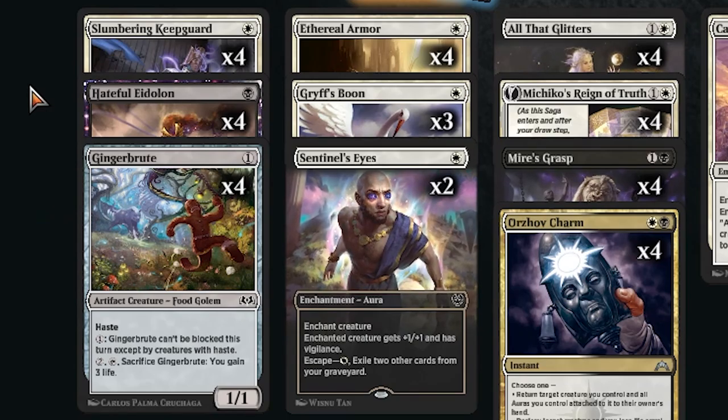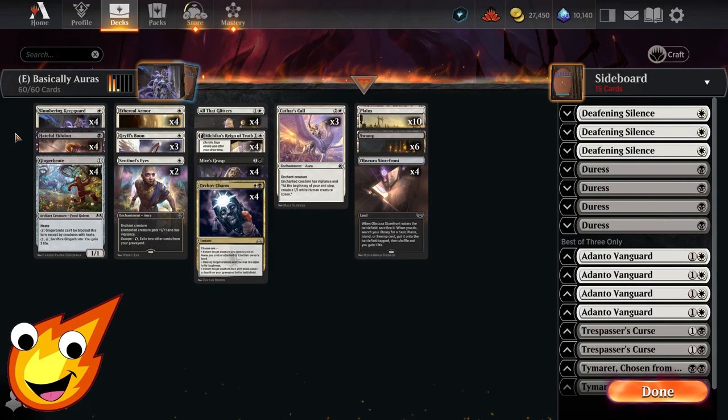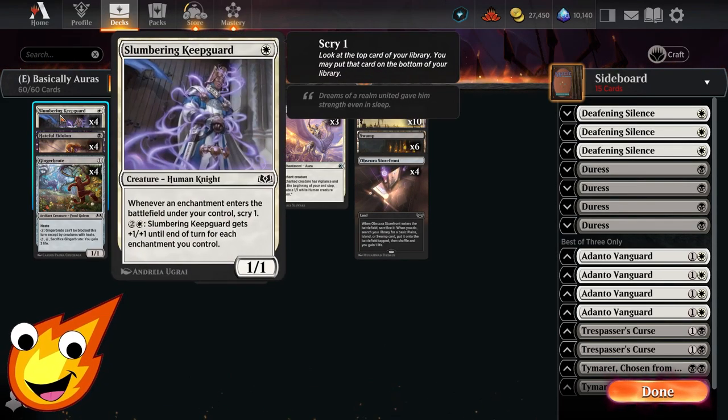We only have 1-drops in this deck, which is very unique, but we'll explain why in just a moment. We have Slumbering Keepguard — this Human Knight is a 1/1 where, when an enchantment enters the battlefield under our control, we scry 1. Great for filtering in the early game. Also, in the mid to late game, for 3 mana we can give it +1/+1 until end of turn for each enchantment we control.